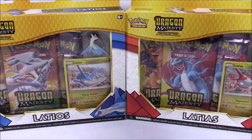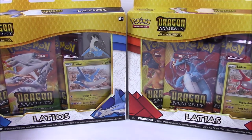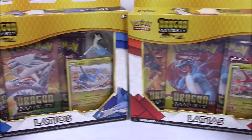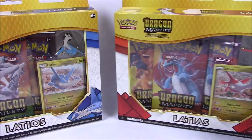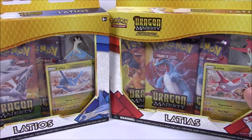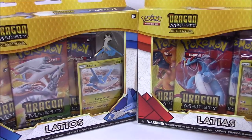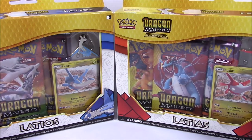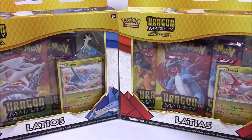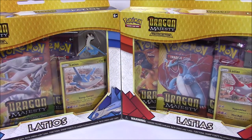What's going on guys? Awesome Nerd Show here and today we're opening more Pokemon cards, continuing on with our opening of the new Dragon Majesty cards. This time we have the Dragon Majesty Pin Collection of Latios and Latias. We've got the pins and they come with special promo cards, and they each come with three booster packs of Dragon Majesty. I'm super excited to get more of these cards — it looks really awesome so let's get into them.